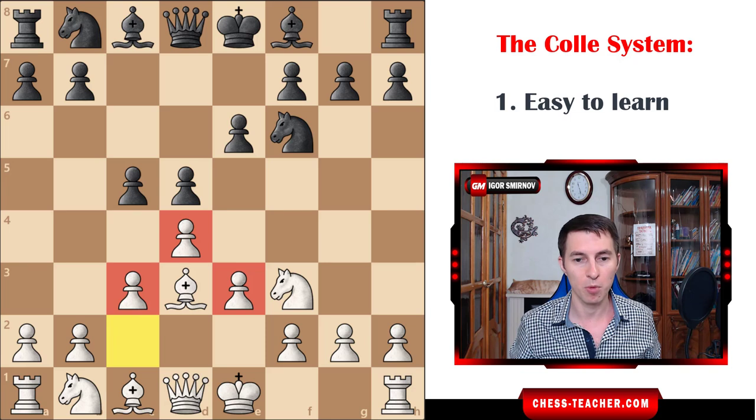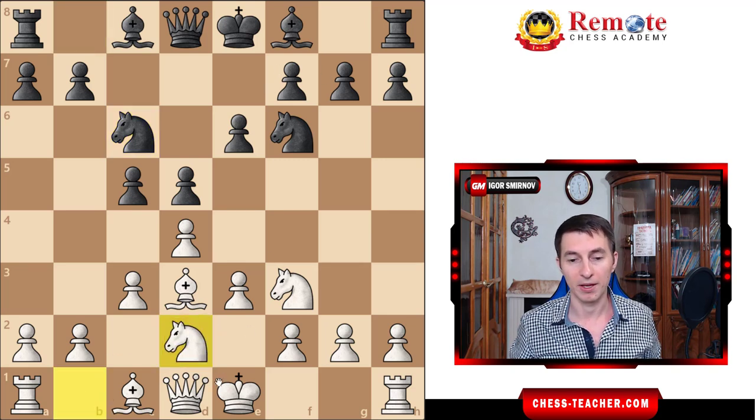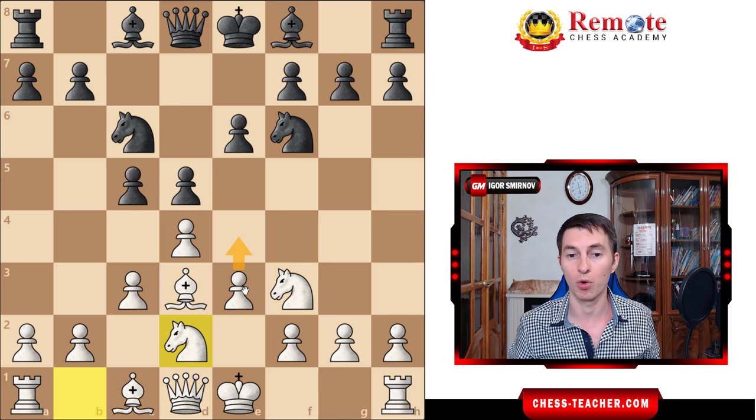You create this kind of pyramid in the center of the board and then develop your pieces, castle. Next moves are also standard — after knight c6, you play knight to d2. After that you usually castle, and that is it. Then you have usually the same middlegame plan: to push in the center with pawn e4 after some preparation. I'll show you exactly how you can do this efficiently.